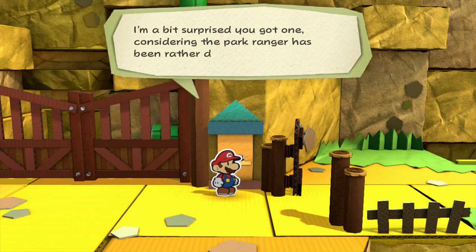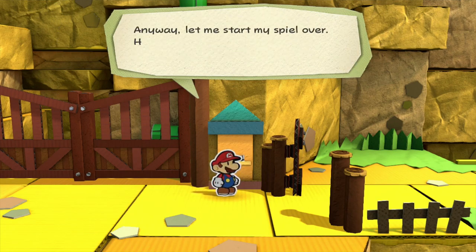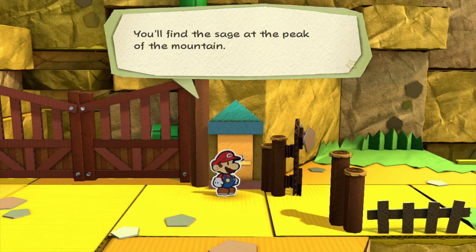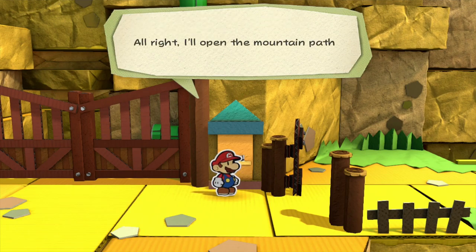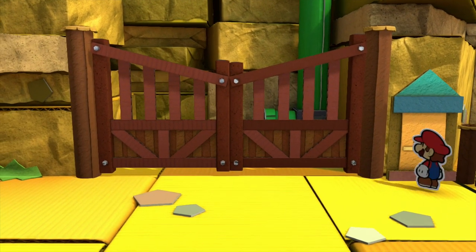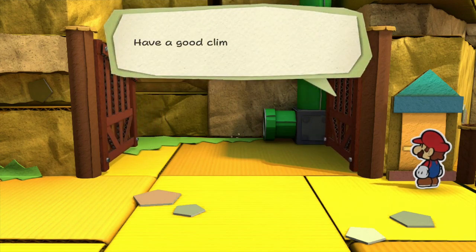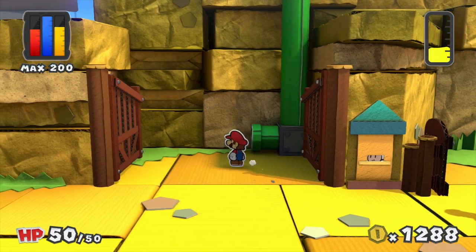Yes, we have a climbing permit. 'I don't know — I'm a bit surprised you got one. Anyway, let me start my spiel over; helps me remember my lines. Welcome to Daffodil Peak, home of the legendary Mountain Sage. You'll find the sage at the peak of the mountain. All right, I'll open a mountain path. Have a good climb, Mario.' Wait — you say Mario to everyone in your spiel about climbing the mountain? Interesting.